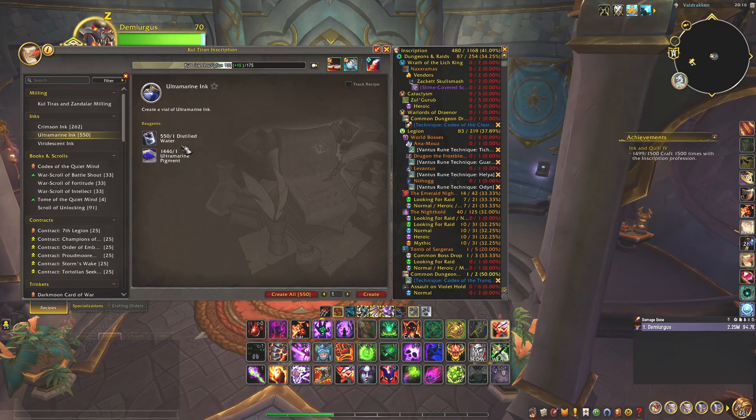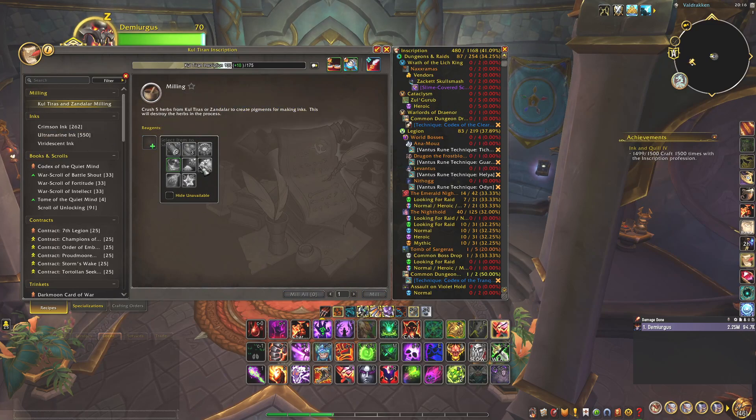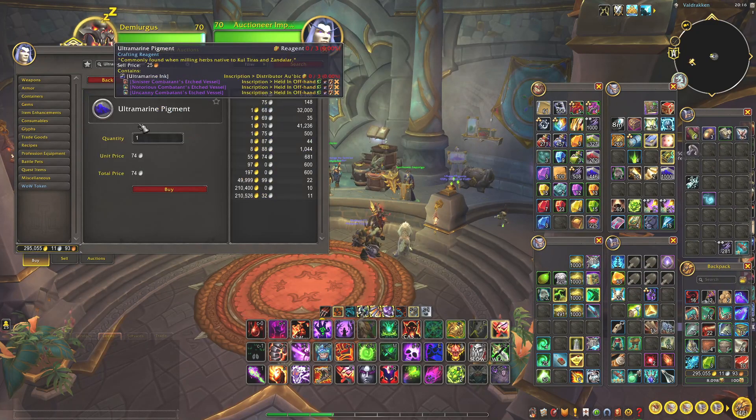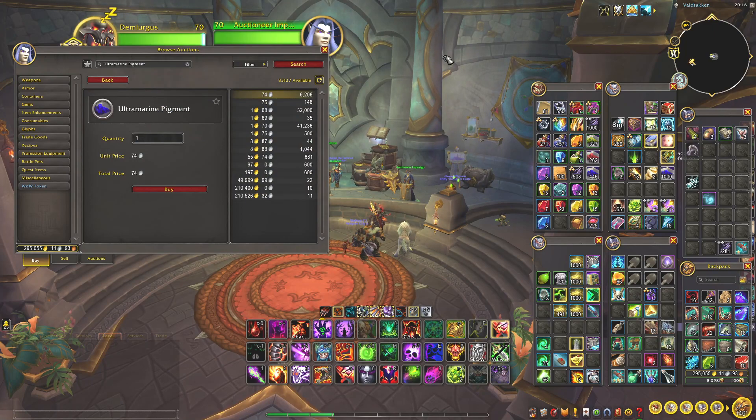As you can see right here, you need one distilled water and one Ultramarine pigment. This pigment can come from herbs, but if you want to do it just for getting the achievement done, you can just purchase these. As you can see, it costs 74 silver. And if you want to craft 1500, you would need 1500 of these — so about 1.1k.